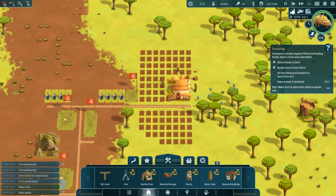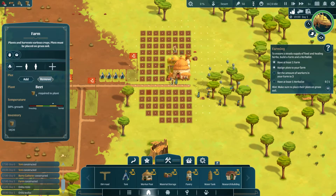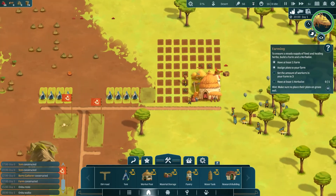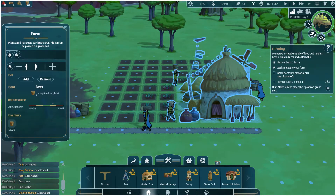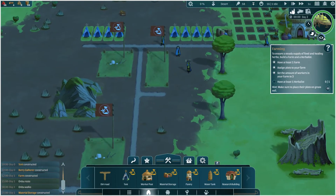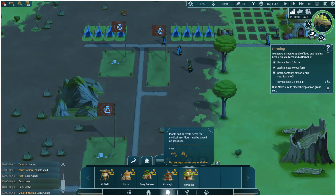We've got some people happy and we've got some crops being made. I'm going to remove a few crop plots and just work with these ones at the moment, so we don't end up running out of too much water. Set the amount of workers in your farm to three — that's something we needed to do. Three. And have at least one herbalist — we didn't do that. There's the herbalist: plants and harvests herbs for medical use, plots must be placed on grassy soil.